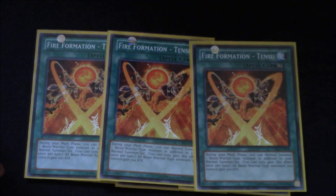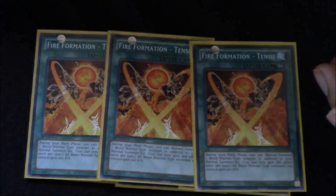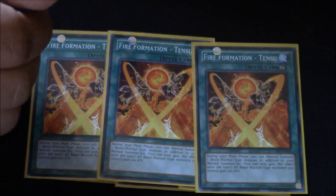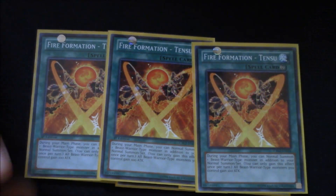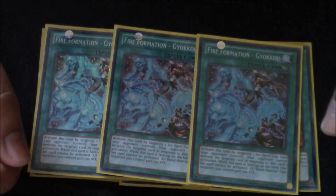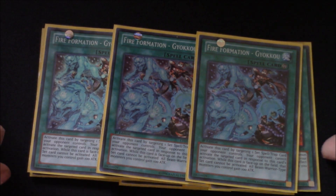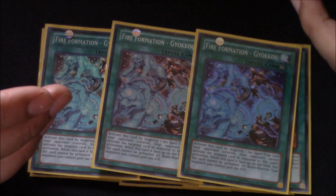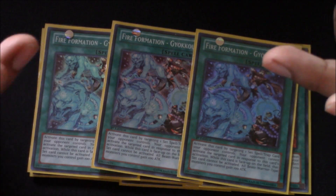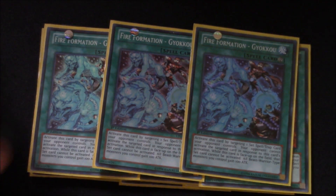Then we play triple Tenzu. Tenzu's a great card — just for any situation, especially the Horse Prince combo, to get off your extra normal summon. That way you're able to pop more things or establish more board control. And my favorite Fire Formation spell is triple Fire Formation Kyoko. I am a back row hater, so playing this card especially at three — it's kind of trollsy. But I love it because cards like Skill Drain, Breakthrough, and Fiendish Chain kill this deck. So I have three shots at hitting at least one of those cards, and at the very least locking down a Mirror Force, Compulse, Deep Prison, or something.